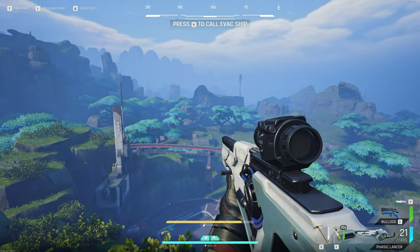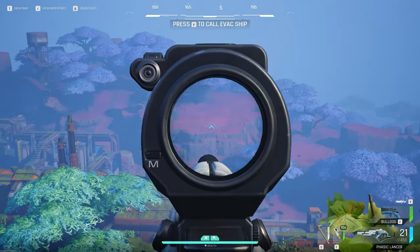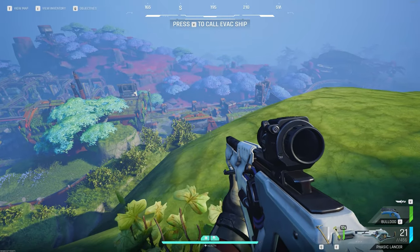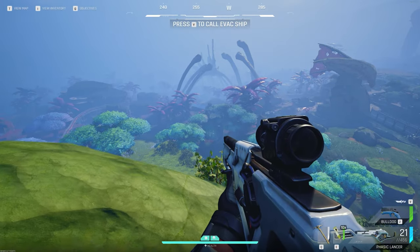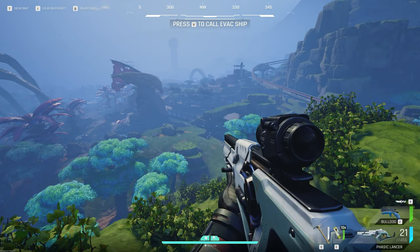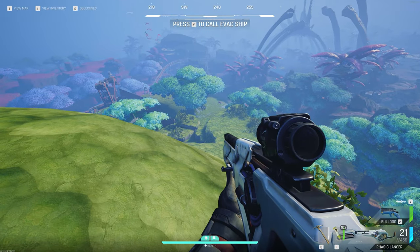Really good spot — you can see a hell of a lot of the map. You can see people trying to do the puzzles, people along here fighting, and obviously people coming from afar. If you've got a sniper, it's such a nice place. You can see the whole of the water facility pretty much, and if you go over this side you can see quite a lot of the other side too, towards the swamp, southwest collection point, and base camp.